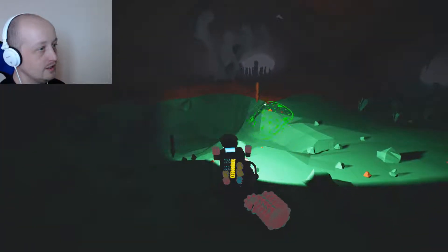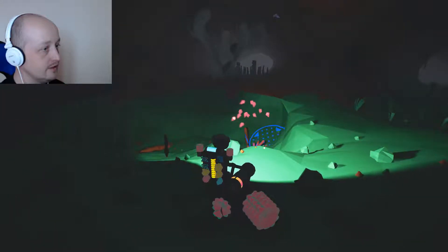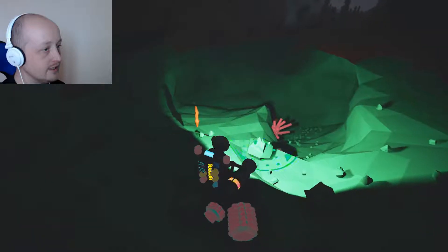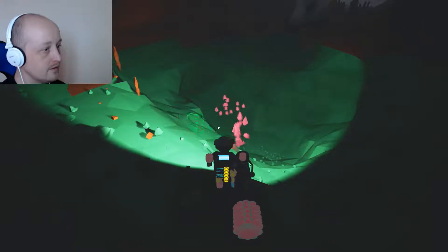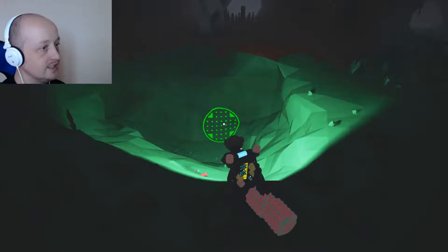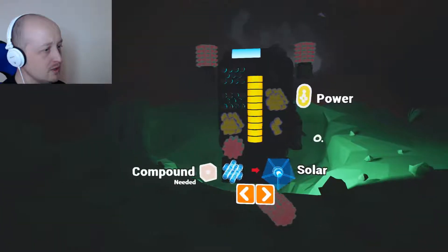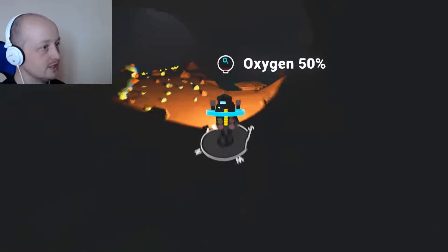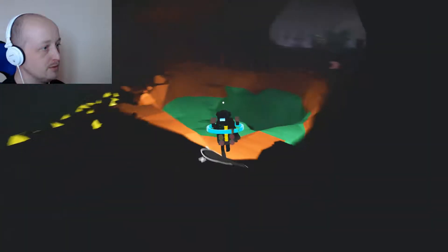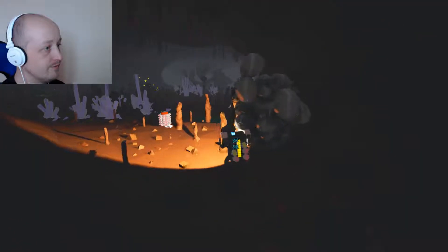I need to start worrying about oxygen a little more now. Is there any blue? There is some blue over here. There's a green plant over there — I don't want to attract any clouds. I dropped my oxygen. There were an awful lot of footsteps going on there, that was a little worrying. Let's chuck some laterite on the side. I need this laterite, and oxygen, I need you too. I think that's almost enough.